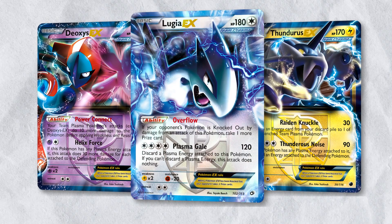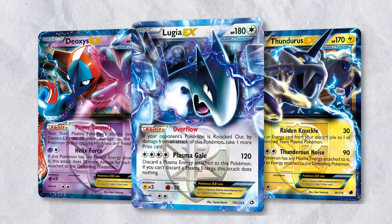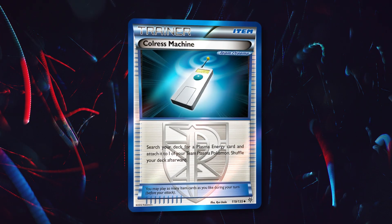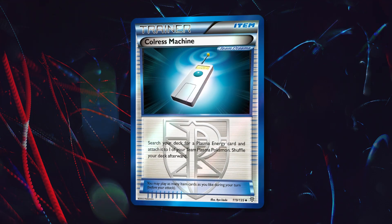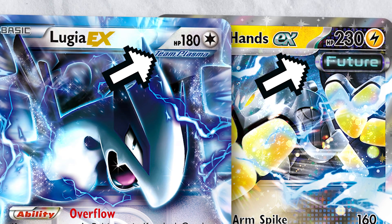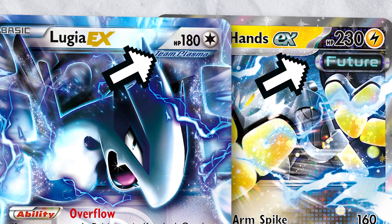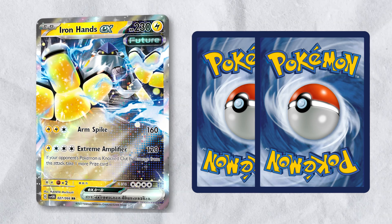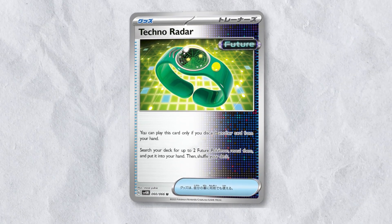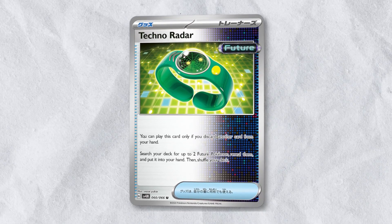It's important to note that Lugia EX and all Team Plasma Pokemon were gifted with cards that specifically benefited them, namely Deoxys EX which increased damage output, and Colress Machine which attached extra Plasma Energies to Plasma Pokemon. This is worth noting because Iron Hands EX has its own sort of Team Plasma mechanic with the Future Emblem, and we've only just begun to see the support for Ancient and Future Pokemon cards. Techno Radar is an item card that searches your deck for two Future Pokemon, so it will be easy to find Iron Hands and its future friends.